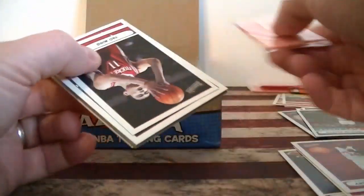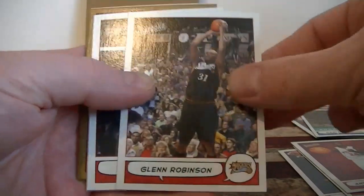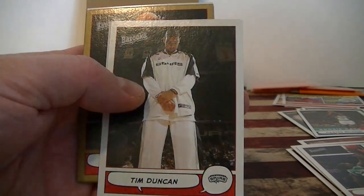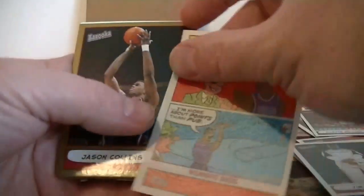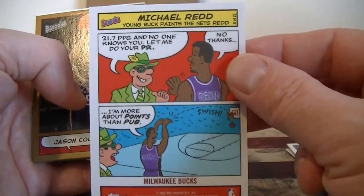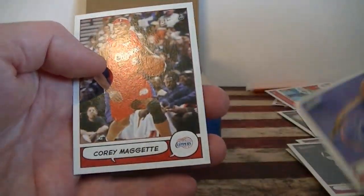Trying to pick up the pace a little bit — this will be a long break if not. Yao Ming mini, cool. Glenn Robinson, Mark Blount, Tim Duncan — that's pretty cool shot. Another comic from the pack. Looks like Michael Reed, pretty cool. And Ginobili makes it in.